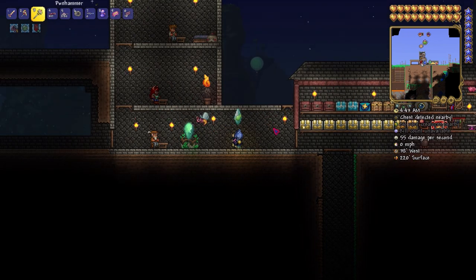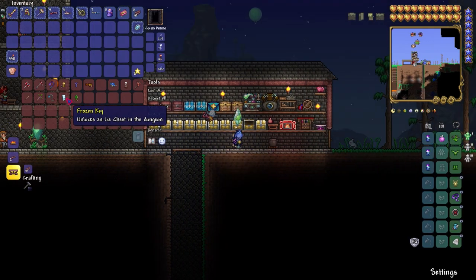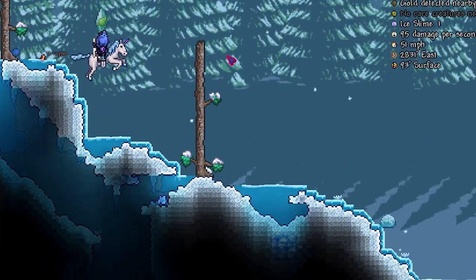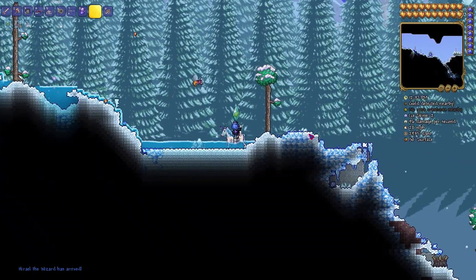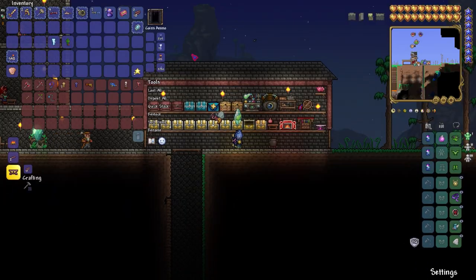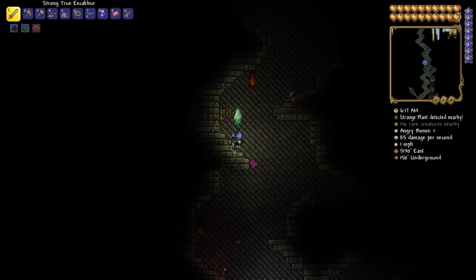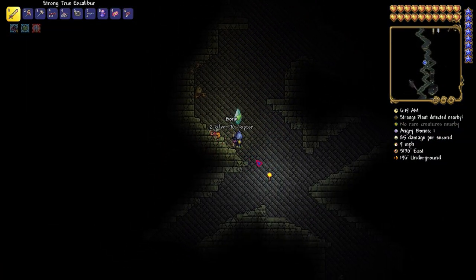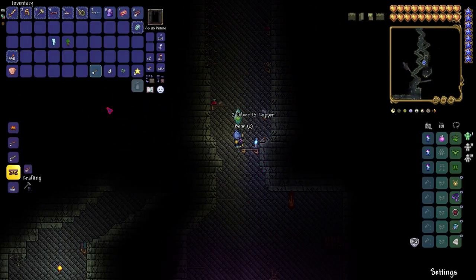Another thing we're going to do is open up some chests since we already defeated Plantera. The frozen key we got off camera — I do have it recorded, so I'll post it. That's how I got the frozen key. I also got the jungle key inside a previous video. We're going to the dungeon, but we're going to try to find the biome chests because I think they're pretty cool.